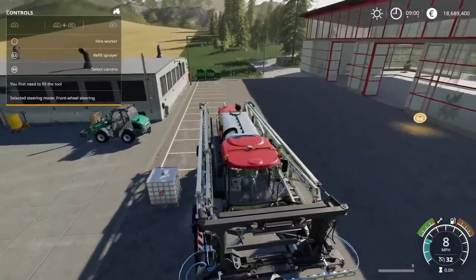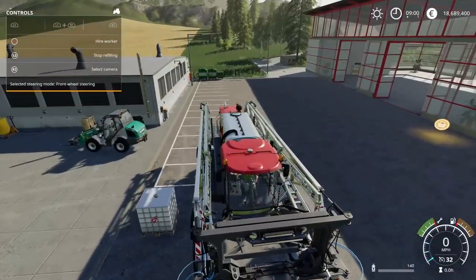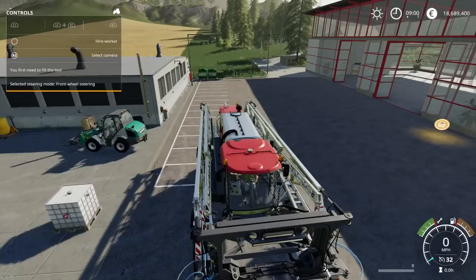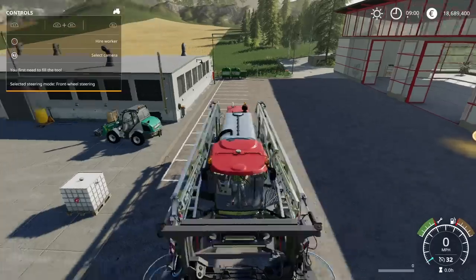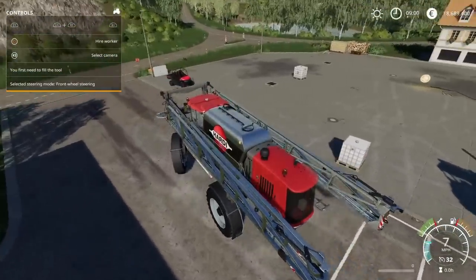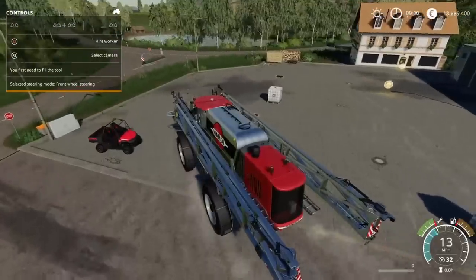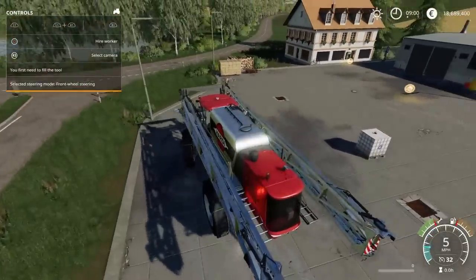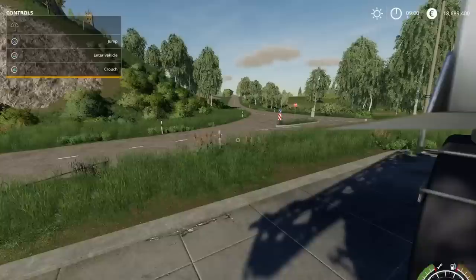Now I can fill up with herbicide instead. This works with seeders, seed refill tanks, front tanks, additional tanks - it works with seed, fertilizer, all of it. Just go to R1, where it says unload, press triangle and it immediately unloads back onto the ground. That's the loading and unloading function for seeders, fertilizer spreaders, sprayers - anything like that.